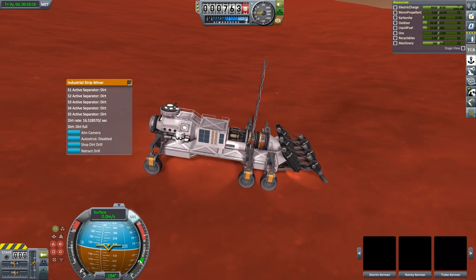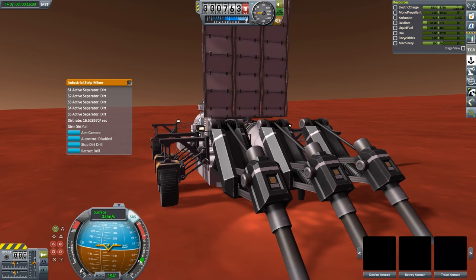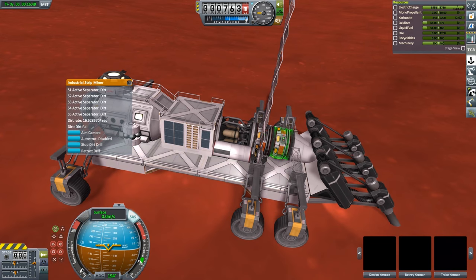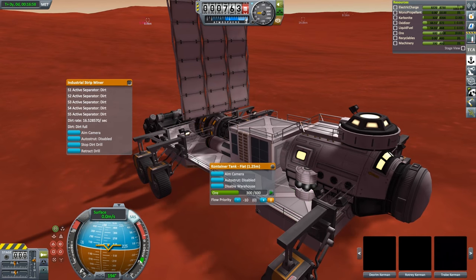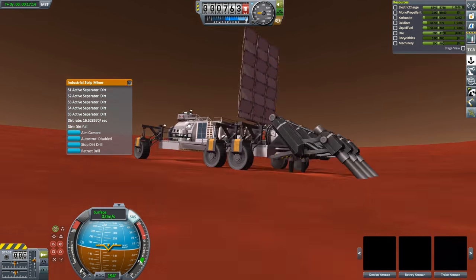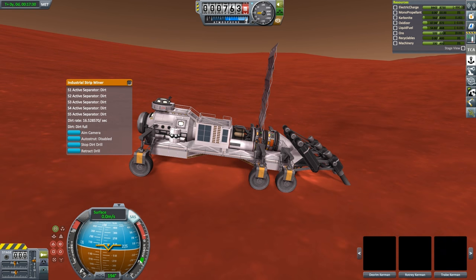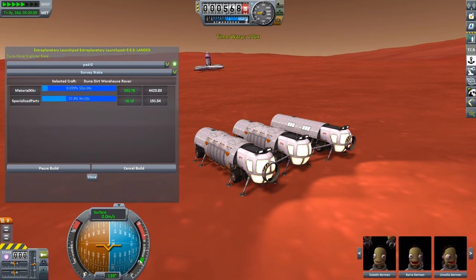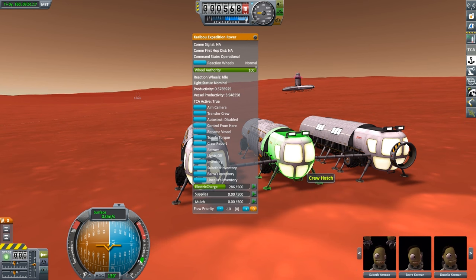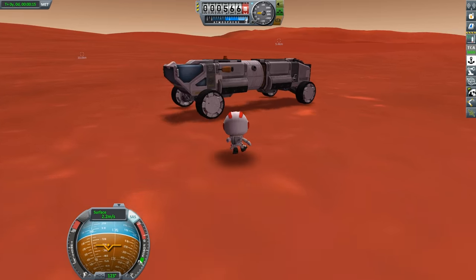Now that our three dirt drills are deep enough to function, we run into another problem — we actually have no dirt storage on board, which means we can't actually mine any dirt. When I was redesigning this craft, I was pretty sure that I did include dirt storage, but it seems the storage containers reverted back to what they were originally. The only way to fix this is to send out another vehicle that we could connect to this one that has the capability of storing dirt. So we could head back to our building site and get that built. This is a small rover that has a capacity of 1,200 dirt, which should be more than enough storage since we're going to be putting all the dirt into the planetary logistics system anyway.